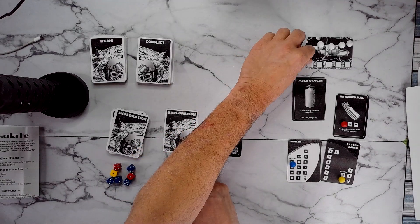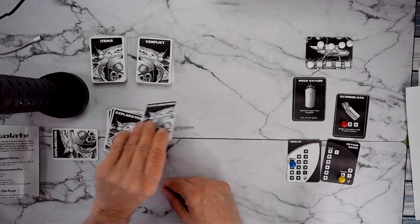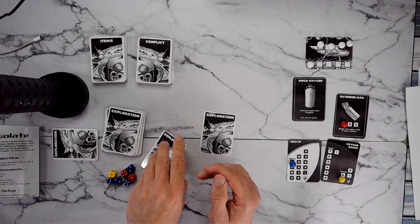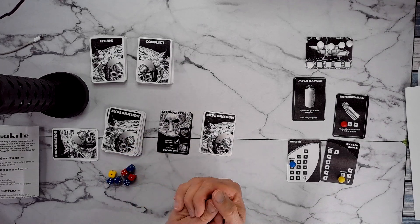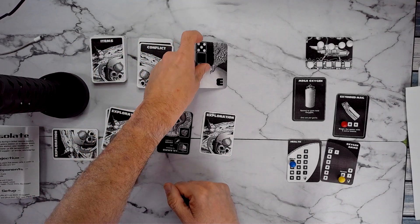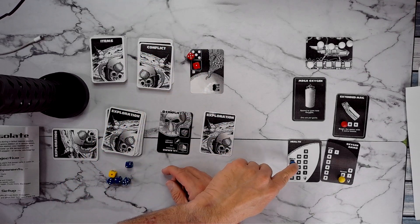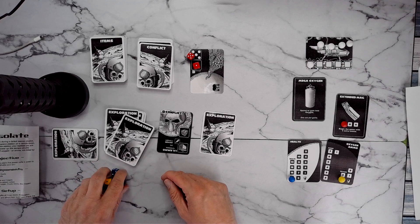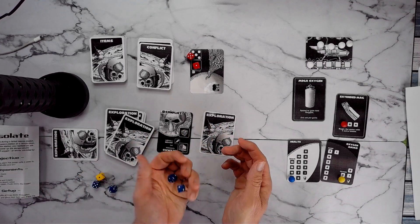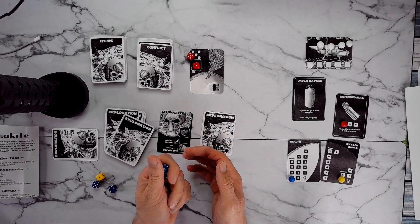That is definitely an easy way — I like that one. We do not look at the other card. We're going to go ahead and explore Conflict One. We will do the conflict for one, and of course it's a five. Surprise — we also take three damage right off the bat: one, two, three. That's what I was not doing last time. We've got six, and odds are I'm going to need two dice. I hate having a six.